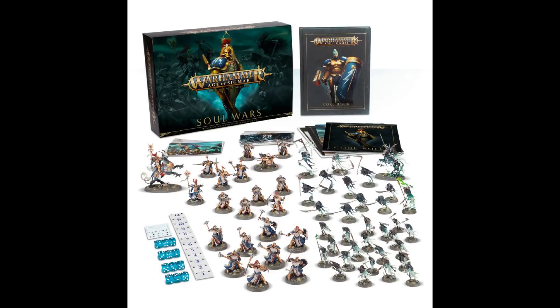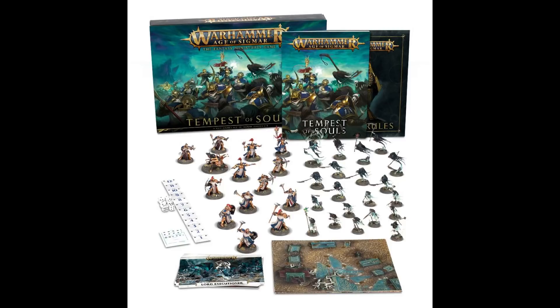Moving on from the Soul Wars box — the next one is the Tempest of Souls, essentially a mini version of the big Soul Wars box. Comparing all these Soul Wars boxes, the biggest and most expensive one is the best value for money. The biggest Soul Wars box is 95 pounds, Tempest of Souls is 50 pounds, and then there's a smaller one. The more expensive the box, the better the deal you're getting essentially.